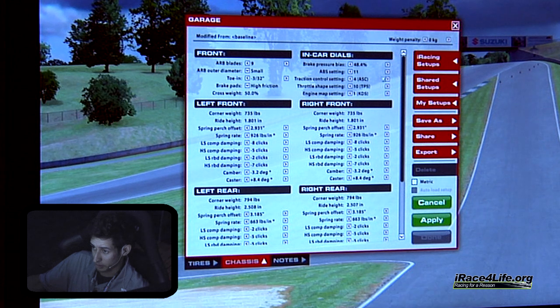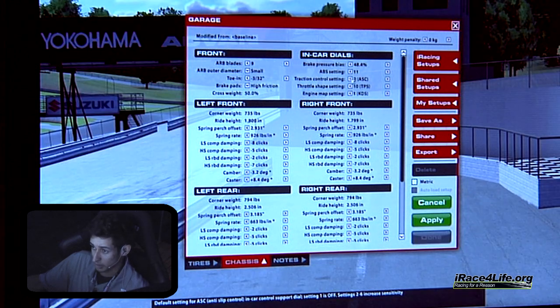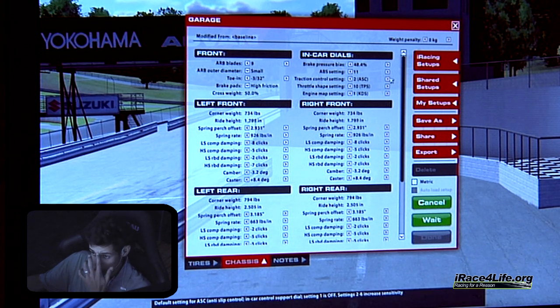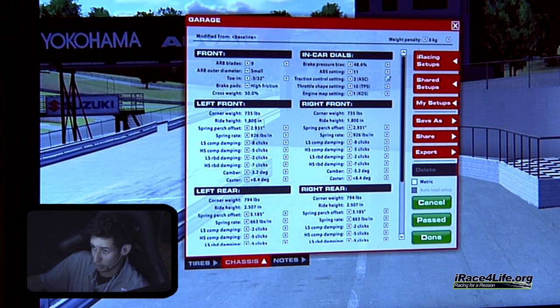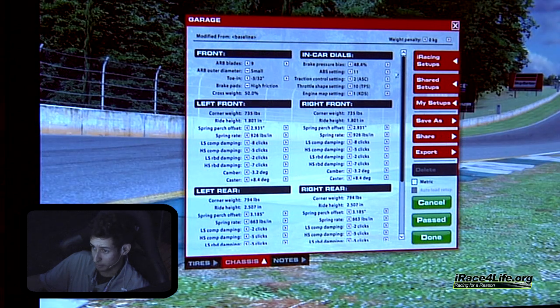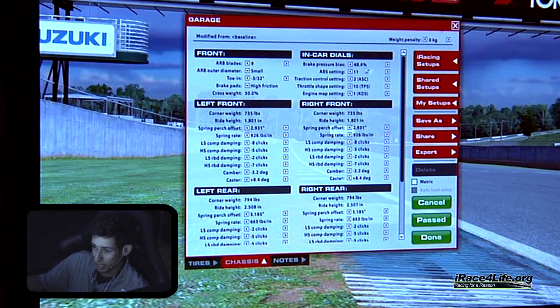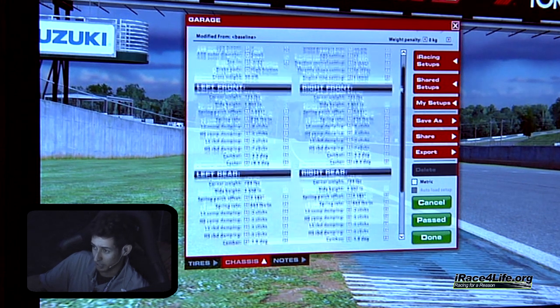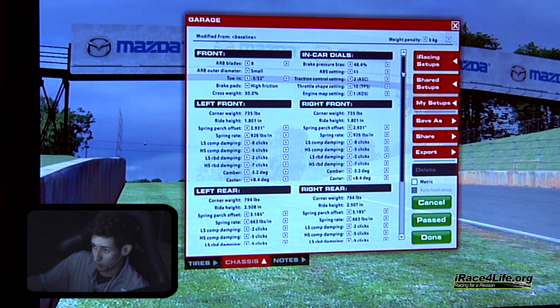I like to set ABS at 11 and traction control around 2. Even if you have traction control on in the BMW, you're most likely going to spin from mid-corner to corner exit when getting back in throttle. One negative characteristic about the BMW is that when you do lose traction, it happens really quickly and it's really hard to save — arguably it's a little bit harder to feel when you lose traction than in some of the other cars, like the Ford GT for instance.